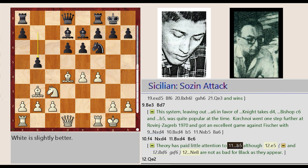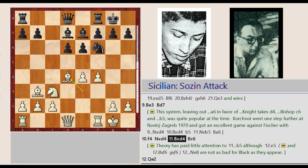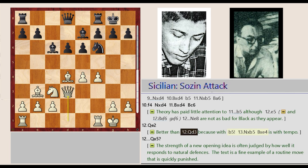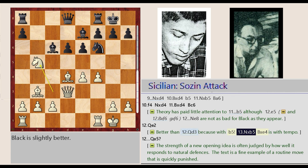Theory has paid little attention to B7-B5, although E4-E5, Knight F6-E8 are not as bad for Black as they appear. After Bishop D4 captures F6, G7 takes on F6, Bishop E3 captures D4, Bishop D7-C6, Queen D1-E2 — better than Queen D1-D3, because with B7-B5, Knight C3 captures B5, Bishop C6 captures E4 is with tempo.